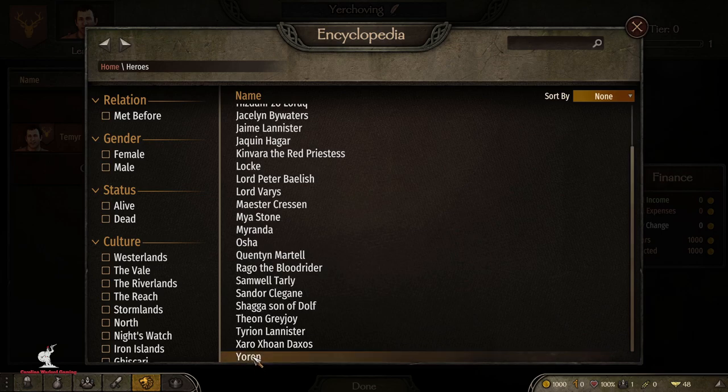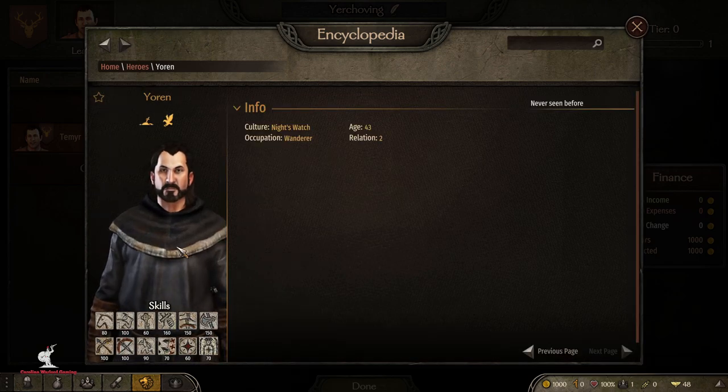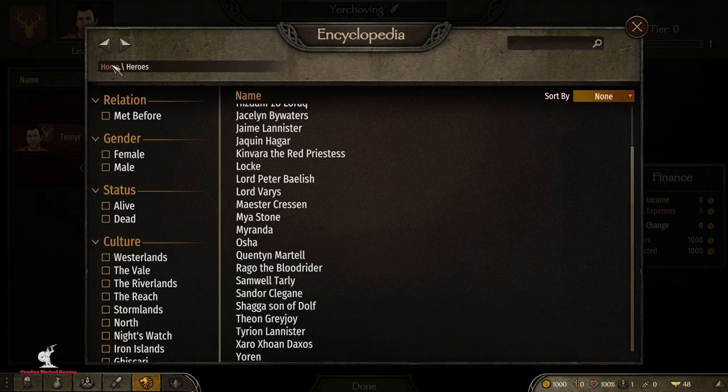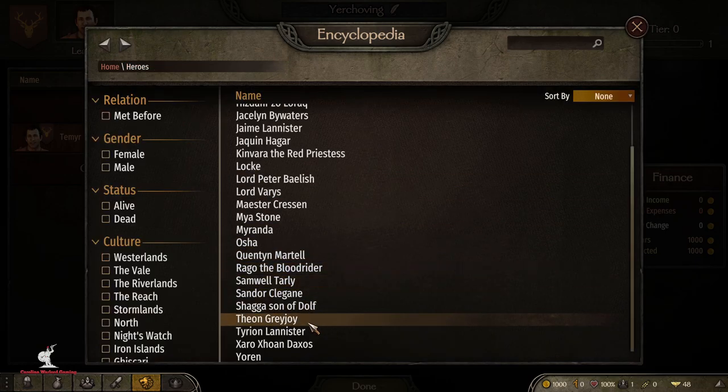I also added Yoren — I was trying to add at least one wanderer for each culture. Yoren is the Night's Watch recruiter who goes and collects men from the jails, so I added him for the Night's Watch. Samwell's got a little beard going on, and the Hound's got his beard now so everybody looks a whole lot better.